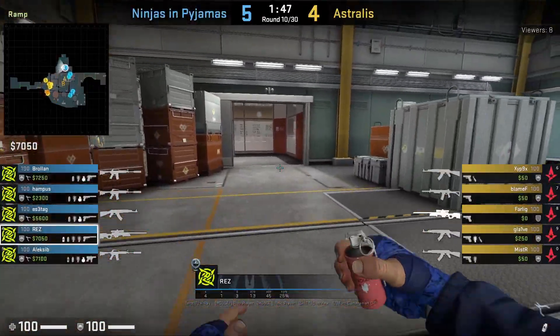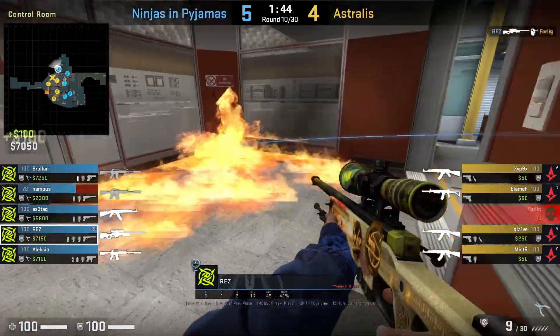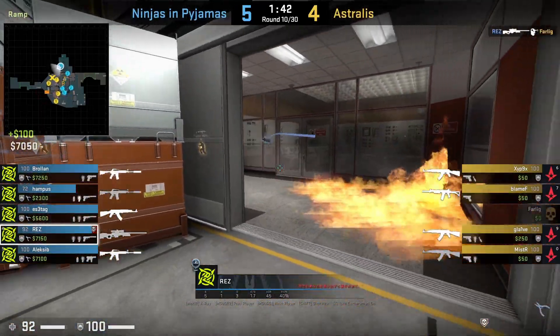Rez with a 200 IQ play: he mollies the corner so it looks like he can't push through, then pushes around the molly and peeks to kill the AWPer.